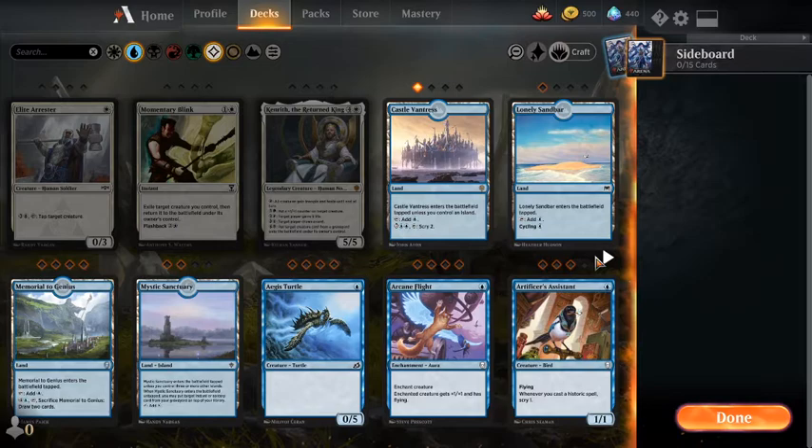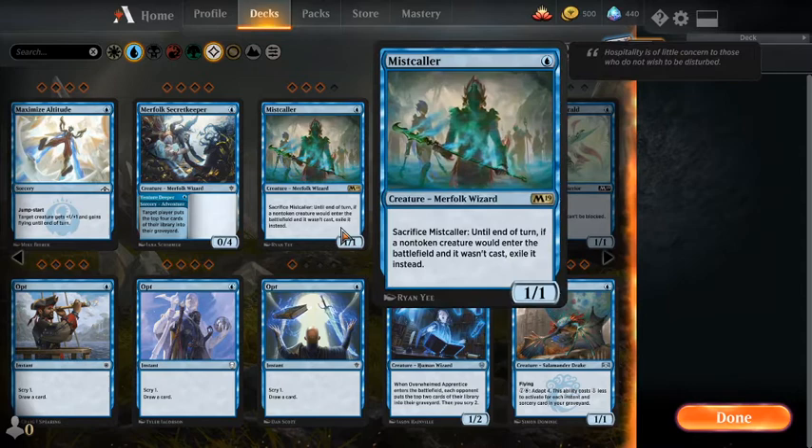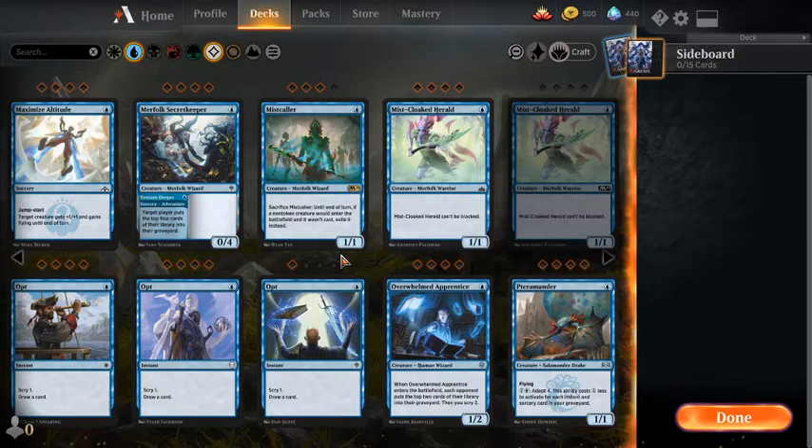Let's see — until end of turn non-token creature enters the battlefield wasn't cast. I guess that turns off Cat, but there are better ways to do that once you hit sideboard cards. Wouldn't be bad mainboard if it had one more ability for the Merfolk deck or the kind of unblockable-dudes deck that you don't really see anymore.